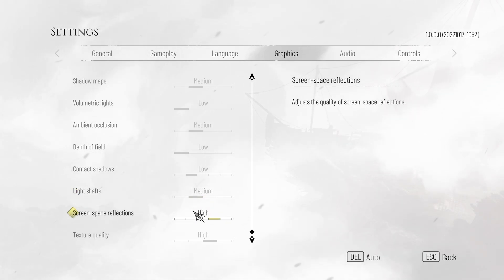Screen space reflections — unlike RTX reflections, this is a technology that's been around for many, many years and usually has a very small impact on FPS. You can leave this on medium and forget about it, but if you need extra performance, crank it down to low or even none. Though having this set to none, you may lose a bit of the actual game experience, so low is probably the lowest you'll want to go. But of course you can crank it up higher if you so wish.